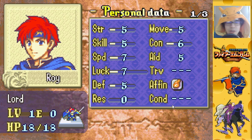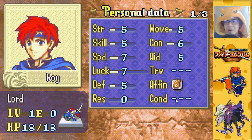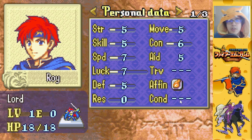The last stat is Condition — your status. Currently it's dashes because we're healthy. Certain enemies can inflict statuses such as Poison, which deals damage every turn; Sleep, which makes your unit completely immobile until attacked or cured; and Berserk, which takes control of your unit and forces you to attack random targets including friendly ones. Status conditions are actually pretty serious — you want a healer on hand with a Restore staff to cure those.